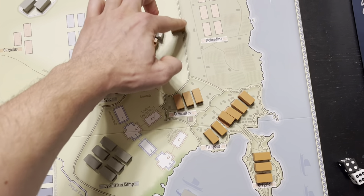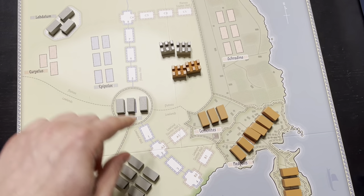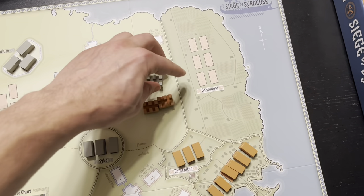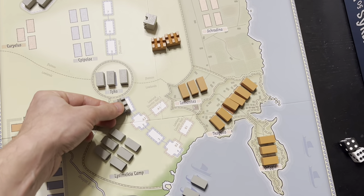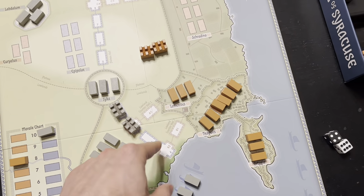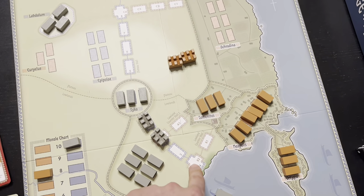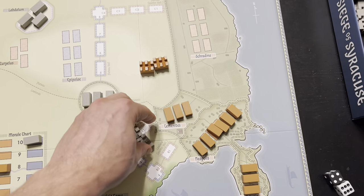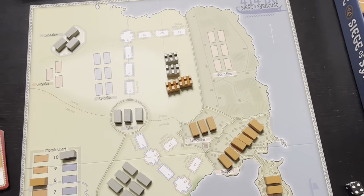You can see these wooden castle wall — or siege wall — pieces. Both sides have orders and effects that can cause these to be built. What the Athenians are trying to accomplish is to fully surround the city of Syracuse with their walls. You build a wall starting at segment 1, then 2, then 3, and so forth. You win as the Athenians if you successfully build the entirety of the wall around the city and fully envelop it — which I think is really cool. You can also win by morale, but that's the main objective.